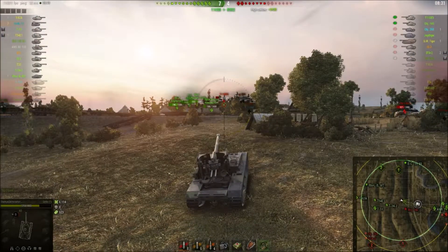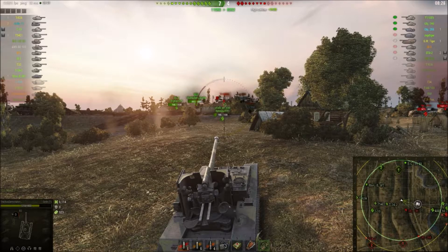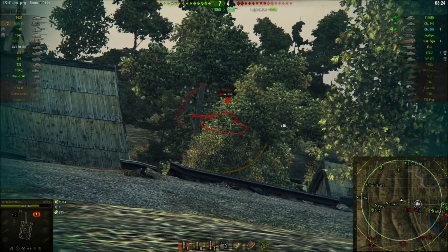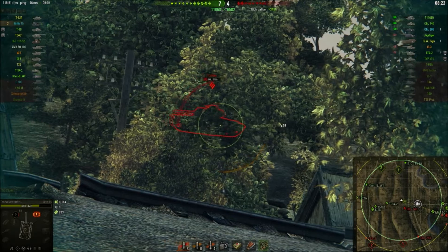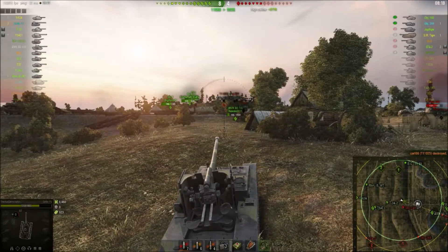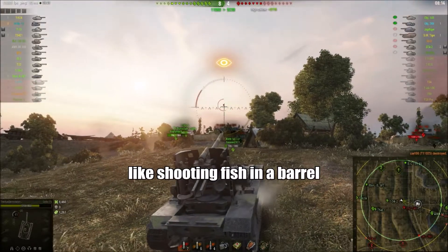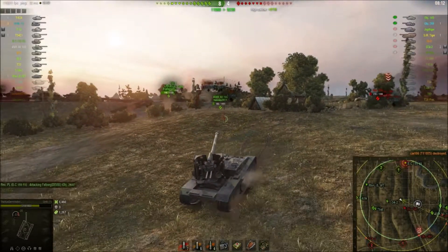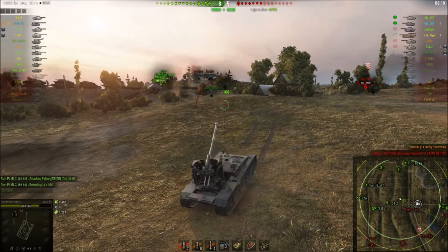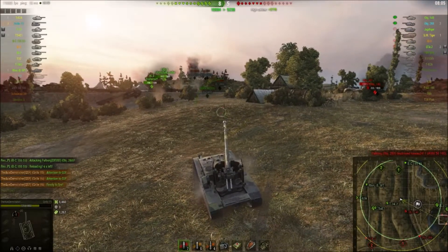That's a low roll — 655. A completely unnecessary ammo rack taking out the E-5, and we're up to 8400 damage. He does get spotted so he has to move; the enemy artillery is still alive — we don't want to lose our Grille.